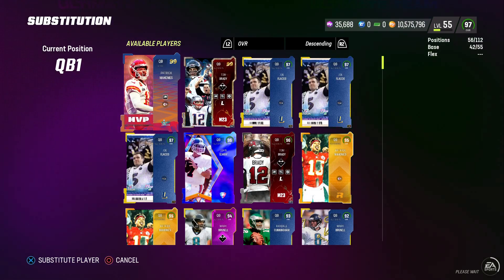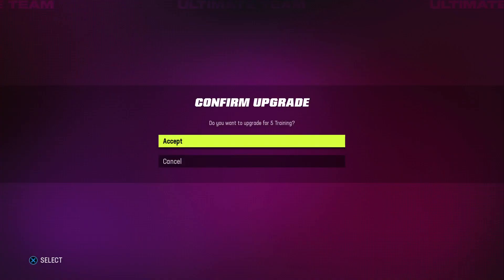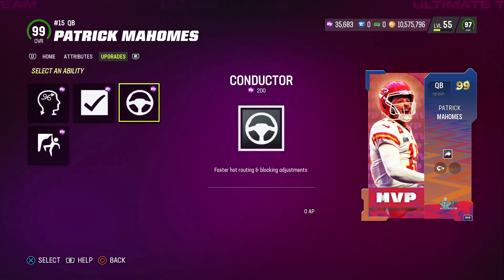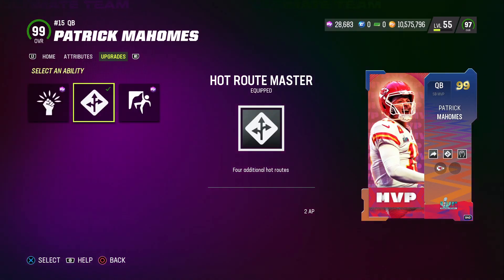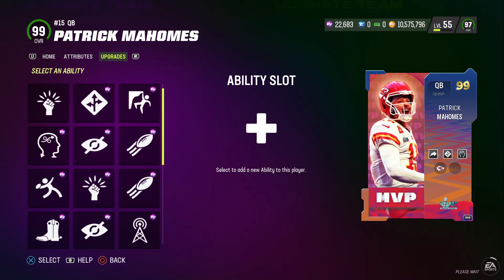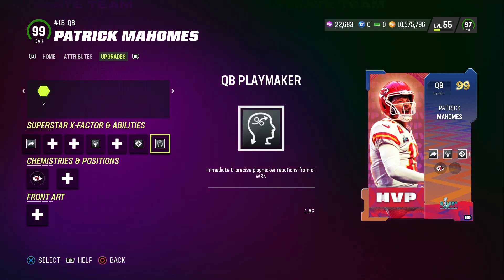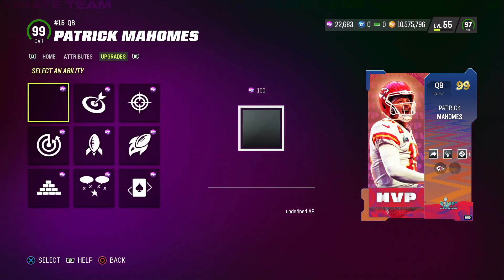I'm going to show you the abilities I will be running on Patrick Mahomes. He gets Gunslinger baked onto that card for zero ability points. You can also put Hot Route Master for two ability points, Pass Lead Elite for two ability points — that is a lot of ability buckets. We're going to put Playmaker on him for one AP and also Run and Gun X Factor for one ability point. You could also put Fearless on him for one AP, but I personally don't think it needs to be added right now. I'm also going to do a gameplay within the next day or two showing how to use the Playmaker ability — it's actually a lot easier than you might think.